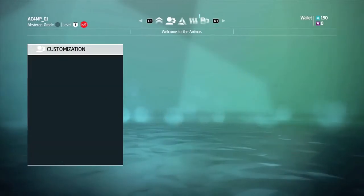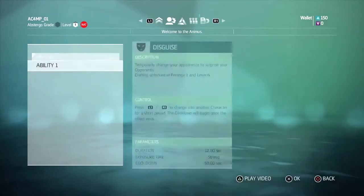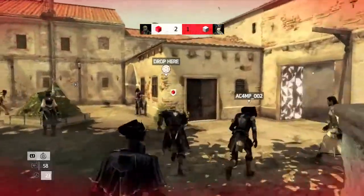Your chosen abilities, like your perks, add special skills that you can call on when needed. But unlike perks, abilities need a cooldown before they can be used again. They also trigger a visual effect so they're more noticeable to opponents.